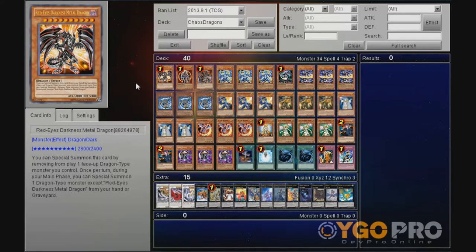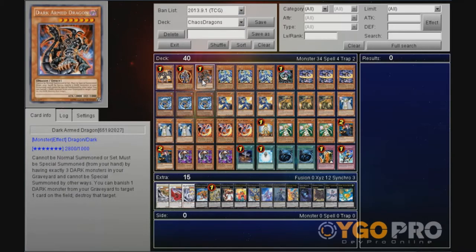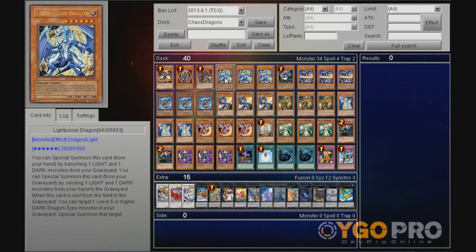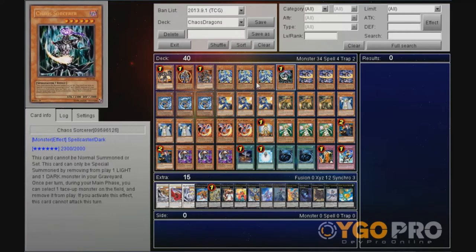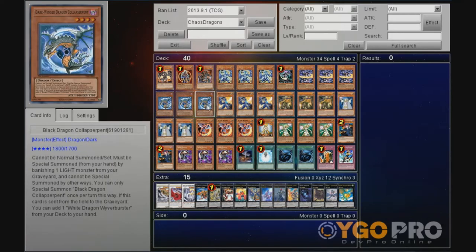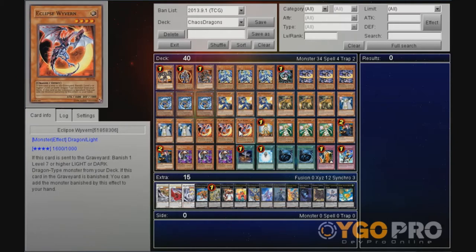I'll simply go over the cards and explain why they are here. 1 Areda is Darkness Metal Dragon — this card is simply the best dragon here other than the Dark Armed Dragon, so that's why I run 1; it's limited. 1 Black Luster Soldier Envoy of the Beginning, 1 Dark Armed Dragon, triple Light Pulsar Dragon, 1 Chaos Sorcerer, triple Dark Flare Dragon, triple Dark Winged Dragon, and triple Bright White Dragon.